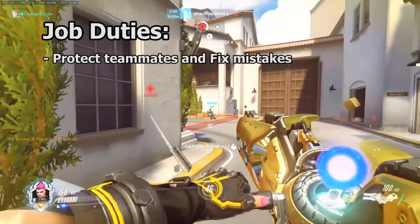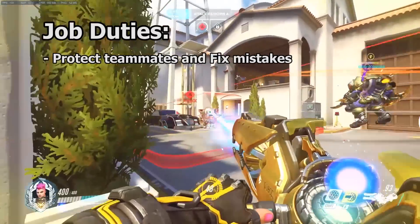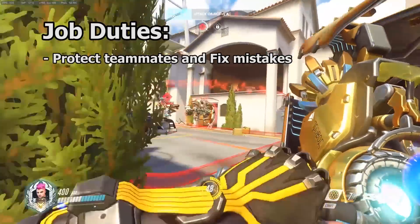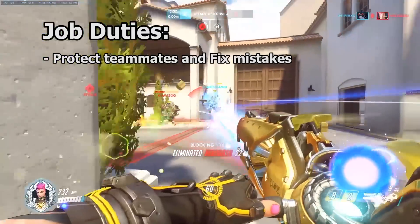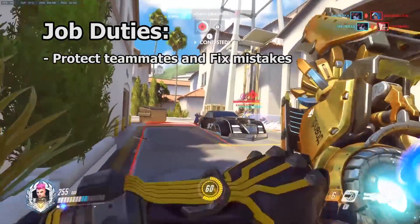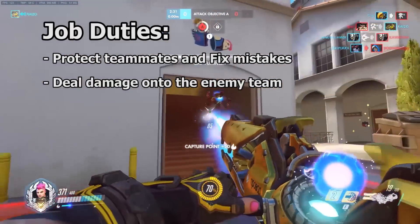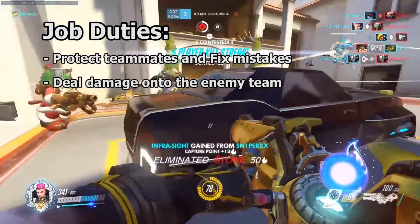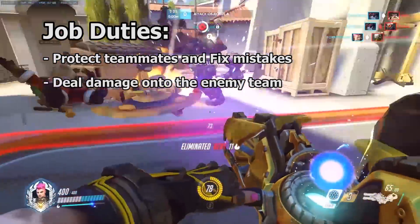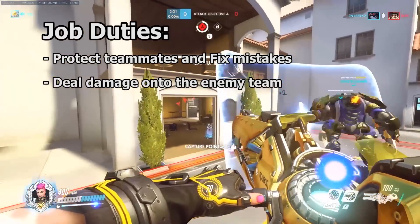Our highest priority as Zarya is always to protect our teammates and fix mistakes. Zarya is a manager of the battlefield. She improves the quality of play of everyone around her by using her bubbles to save lives and support plays. Zarya is also a powerful damage dealer when she gets charged up. It is Zarya's job to obtain charge and put constant damage onto the core of the enemy team, as well as anyone we have access to out of position.